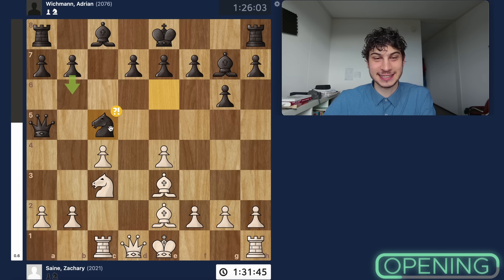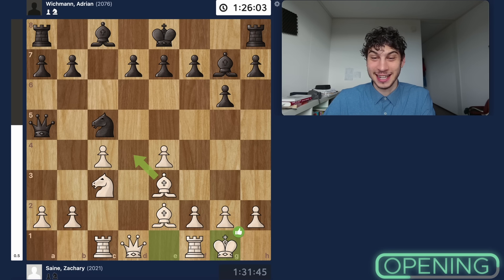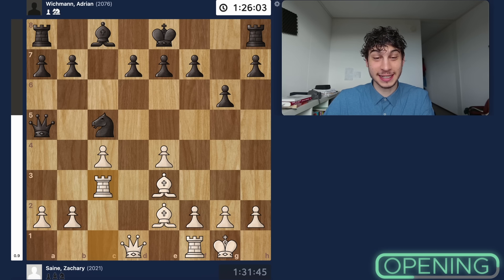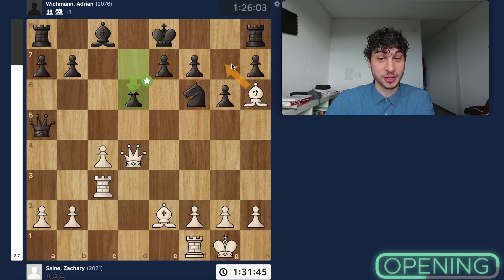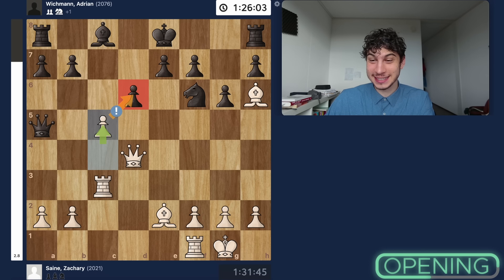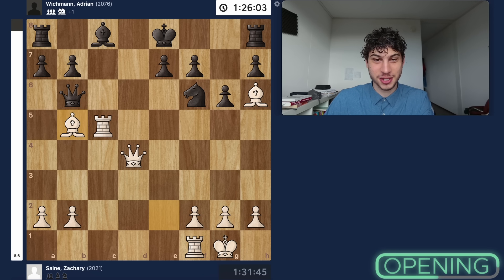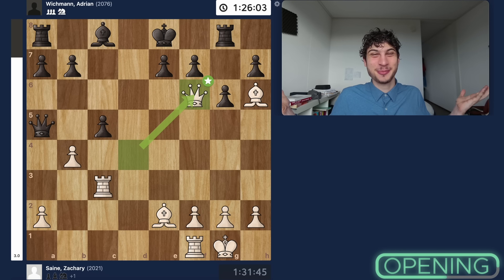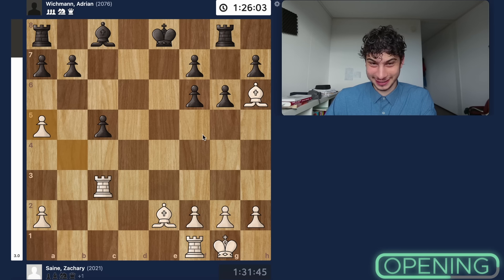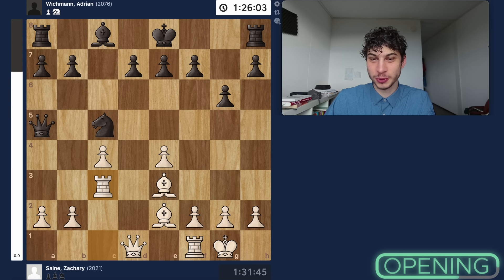The engine says knight c5 threatening knight takes e4 is not even an issue — the engine goes castles here. After bishop takes c3, pawn takes, rook takes, and now knight takes would actually be a mistake, because queen d4 forces the knight back to f6. Bishop h6 prevents castling and black is already in trouble. The engine goes c5, putting more pressure, and there are even crazy lines with rook g8: if you take the pawn, rook takes c5, the queen moves, bishop b5 check, and black is resigning. But if rook g8, we go b4, kick the queen, and sack our queen on f6 — the king is completely exposed. I didn't do any of this because I have a human brain.